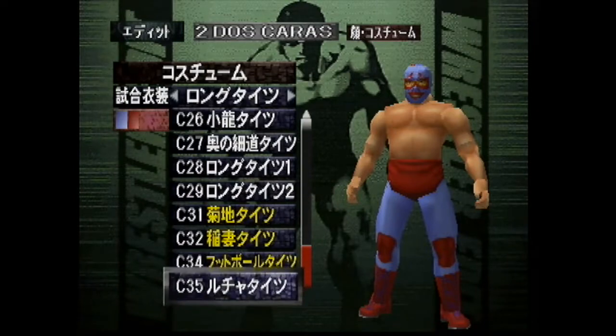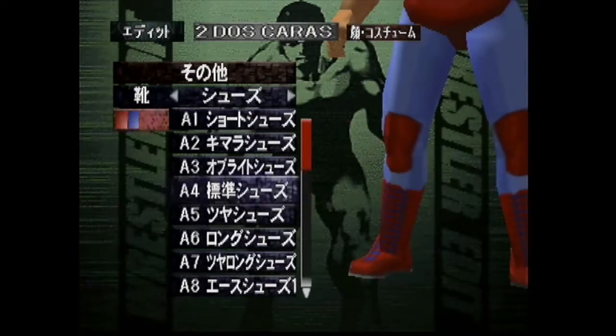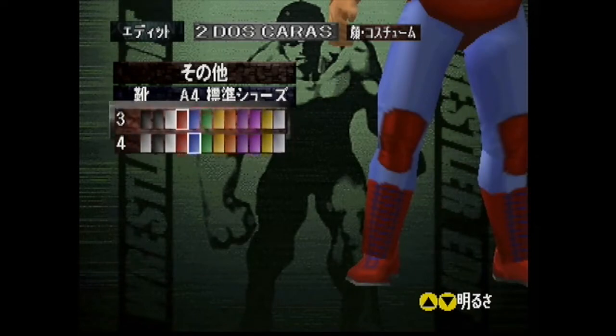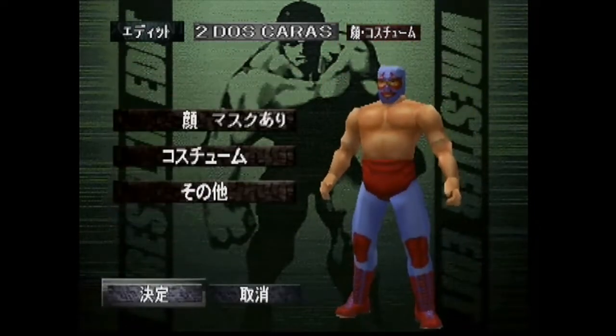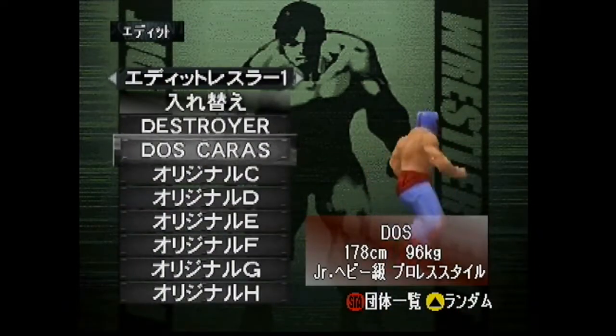Same thing for the second outfit with the mask, but all I did was inverse the colors on his ring attire and then inverse the colors on the boots. I went with red for the boots, and for the laces you can go with blue — I changed it to light blue while making this video. I like the way it looks better with the light blue, but you can keep it regular blue.